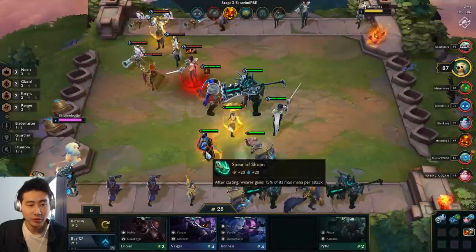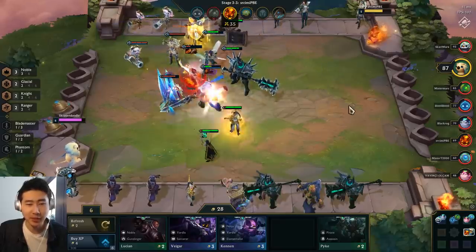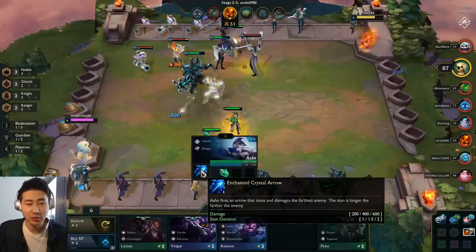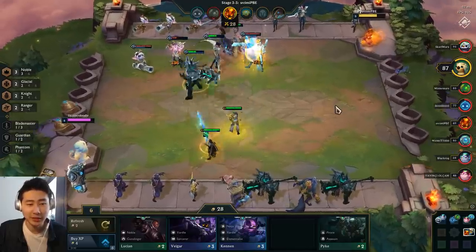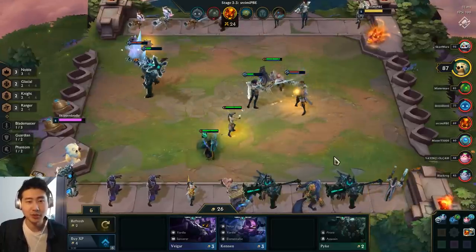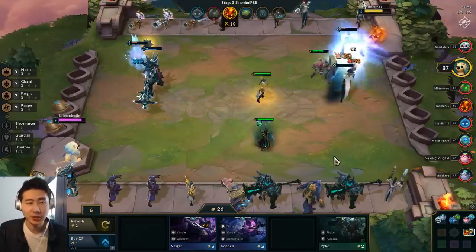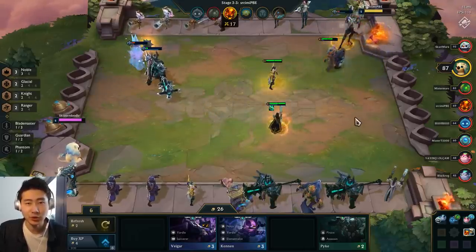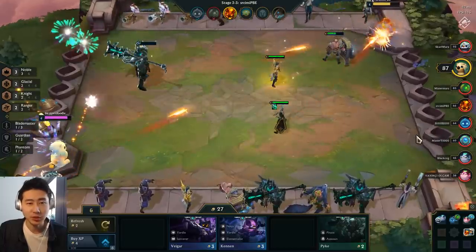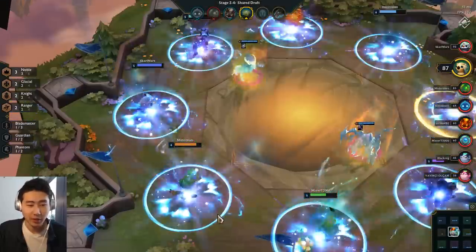After casting, the Spear of Shojin lets Ash regain 50% of its max mana per attack, so she gets to fire her Enchanted Crystal Arrow more rapidly. It's a really nice item. I just need to get a two-star Ash going because the one-star Ash is very weak — she's easily killed and doesn't do as much damage. Right now I'm using her more as a stun bot.